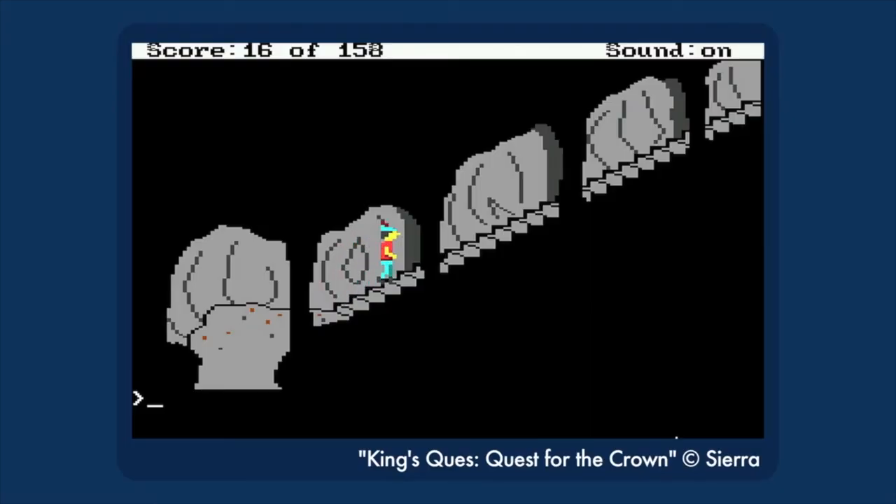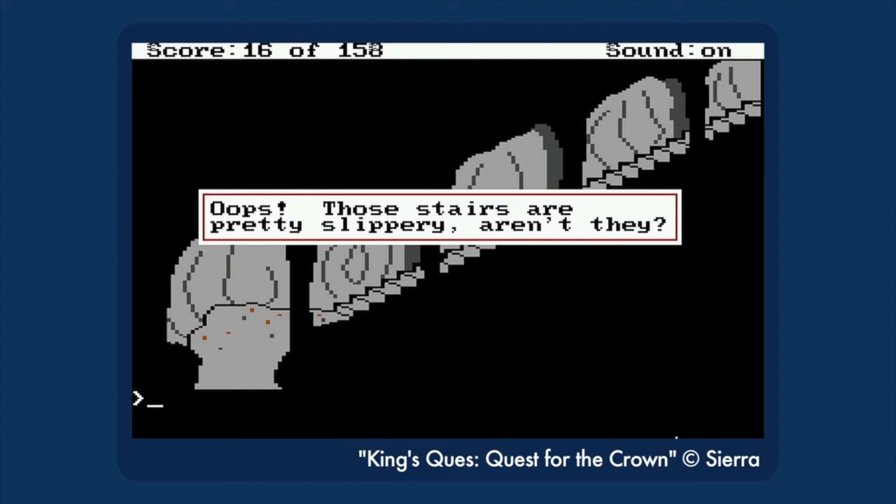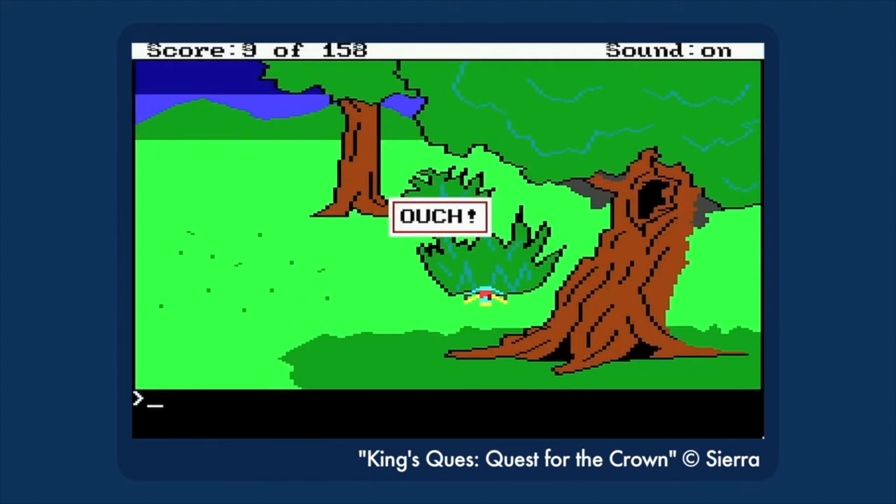Here's an annoying cause of death shared by all the classic King's Quest games: gravity. You have to do a surprising amount of climbing when you're royalty, and when you're navigating with the arrow keys it's far too easy to lose your footing. Now, not every fall will kill you — some will just shake you up for a bit.